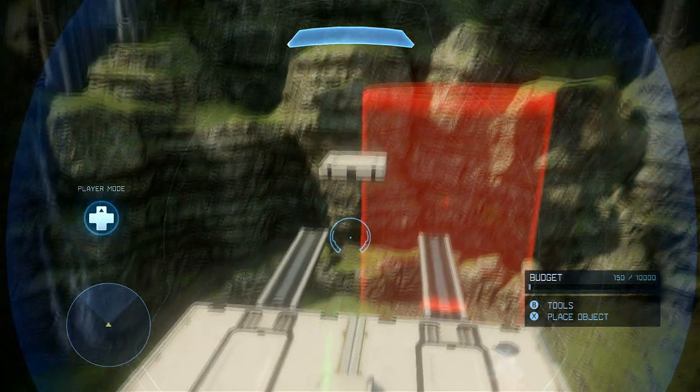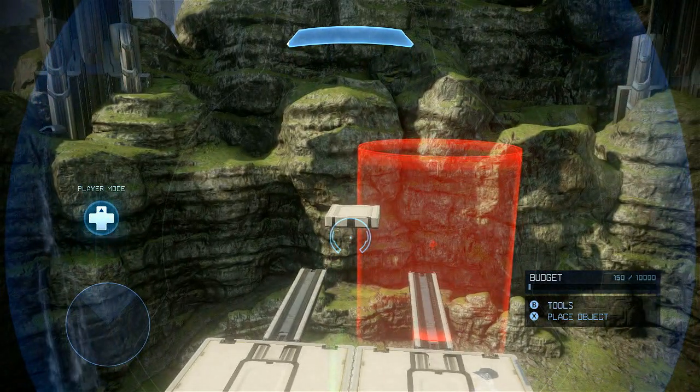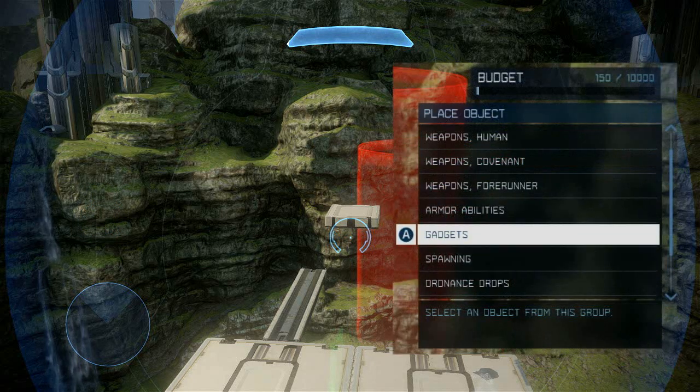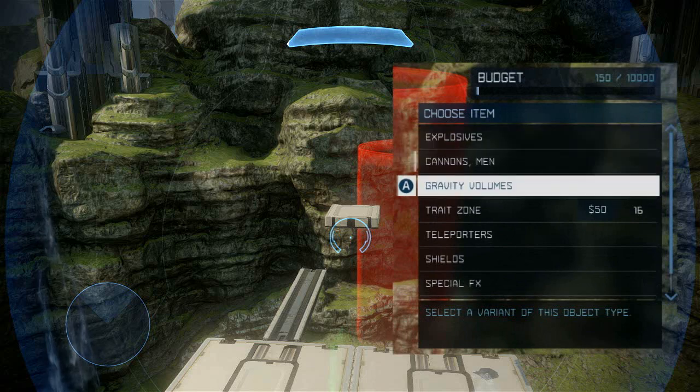Another way of keeping players inside of your level is to use a ceiling to prevent players from using the jetpack to leave the map. This can be done in Halo 4 by using a trait zone along the top of your map. To place a trait zone, select the gadgets category from the object menu.